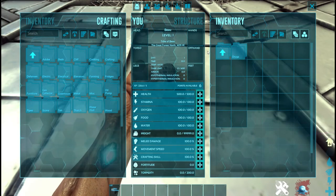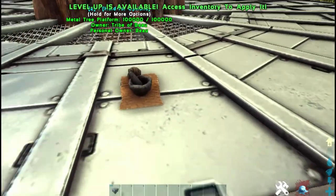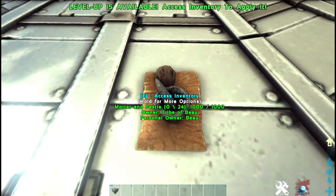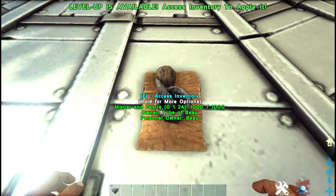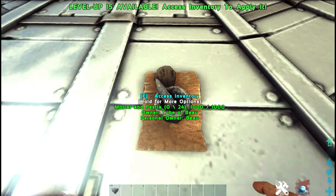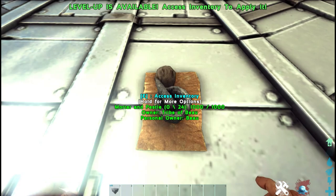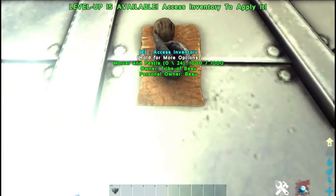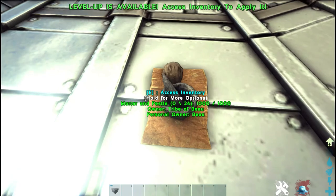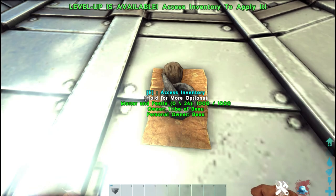That's everything about the mortar and pestle. I have it placed on the ground here because we're on a tree platform, but otherwise it has to be put on a foundation. I personally prefer to put them on a table on a foundation because it looks nicer and you can fit three of them on a table — which is the three you would need. It can be a quick XP farm using spark powder, cementing paste, and narcotics.